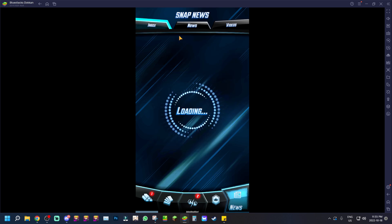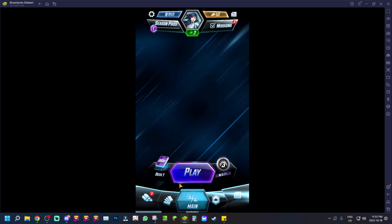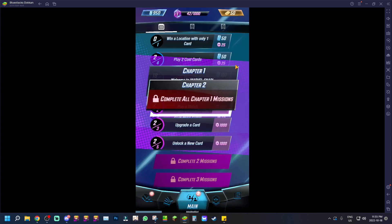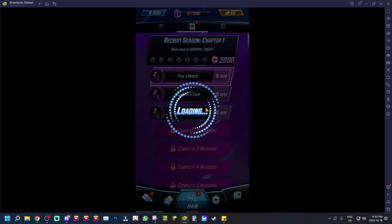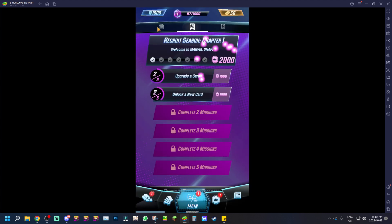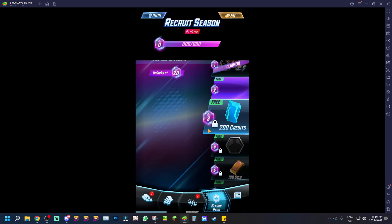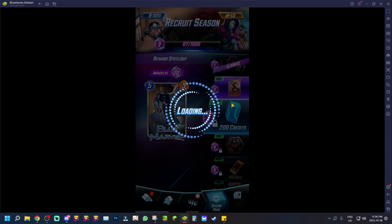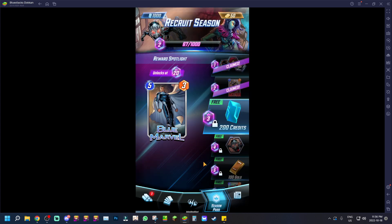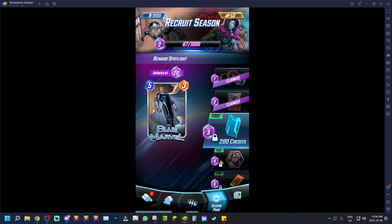If you play through the mobile or BlueStacks version, you get a free card gift. Going to missions, you can claim rewards — play a match and you get 1,000 upgrade material. And if you go to the Season Pass, it's actually a free Season Pass with a lot of things you can get. I'm on level two so I get Ant-Man, which is pretty nice. They'll be giving out a lot of free stuff throughout the season.